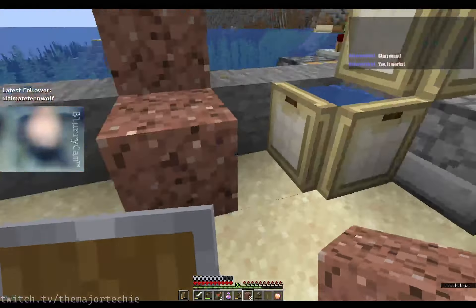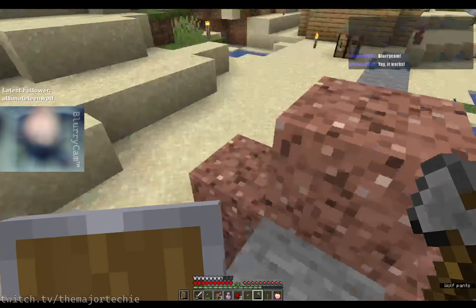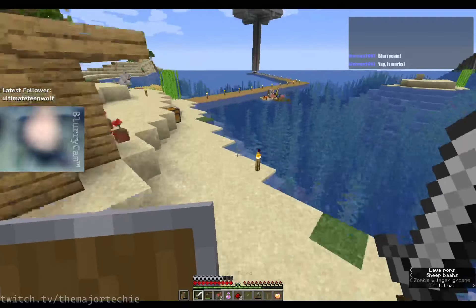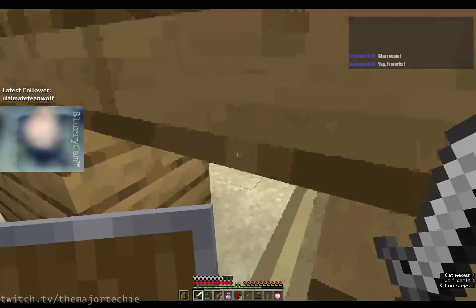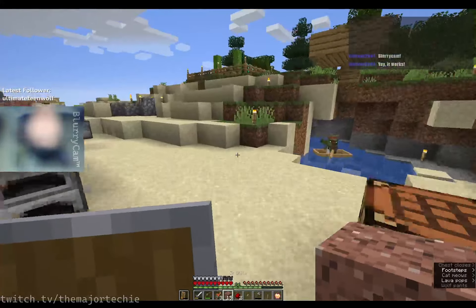Let's cover these up — well, just the lava actually — so there's no chance of me jumping into the lava on accident. Now let's get a plank here, a button there, and get some redstone. I want to keep using granite because I don't have any other use for it.